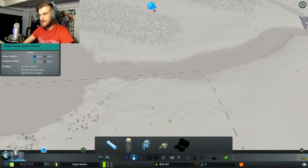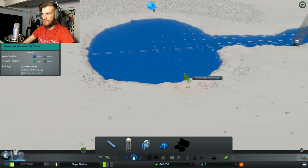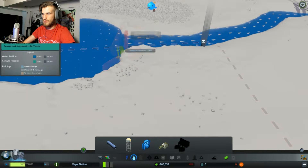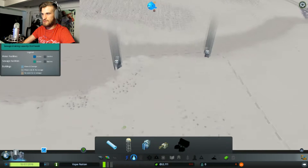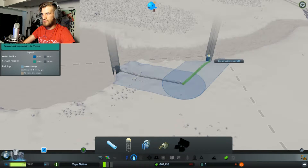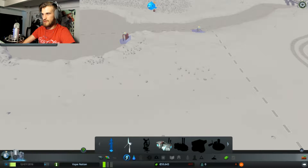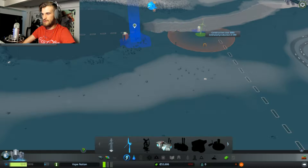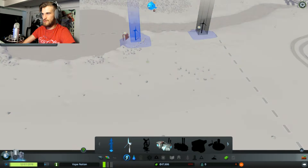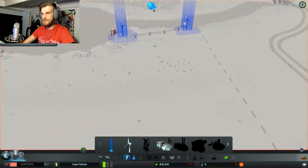The name of this town is going to be Vape Nation. It's going to be like a green town — that's how I really want to build it up. We will suck water from here and then take this and go here with it, lead this over here, and then run a power line in between.